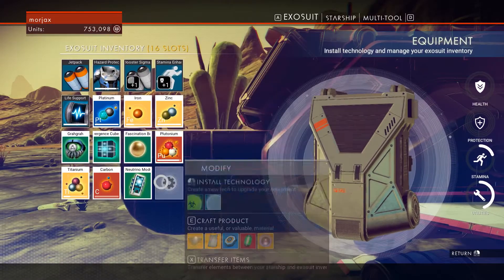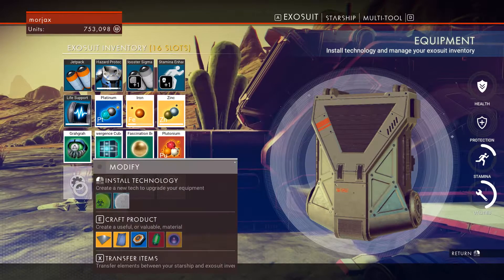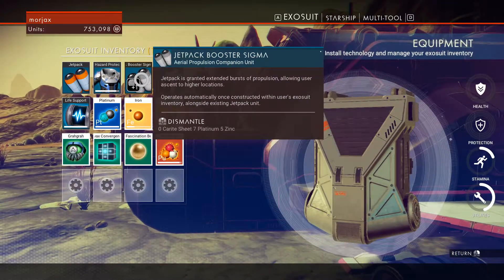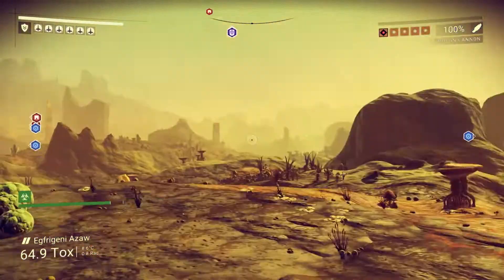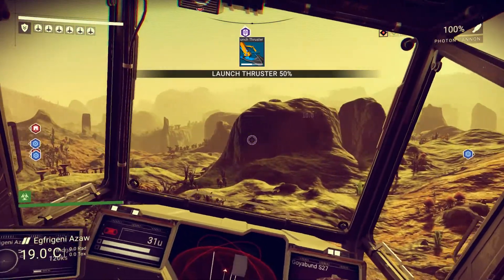I kind of was waiting because we didn't have a lot of inventory space, but we sort of do have inventory space now. I went ahead and snatched that up — one of them cost platinum and zinc, the other cost iron and carbon, so relatively inexpensive.